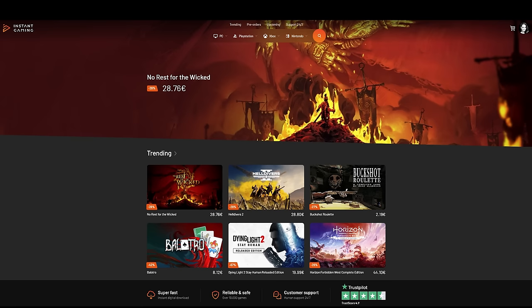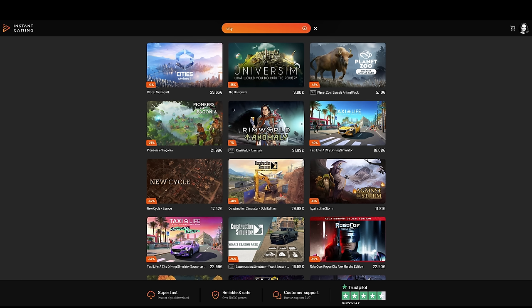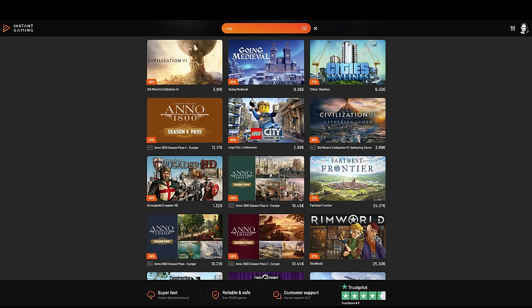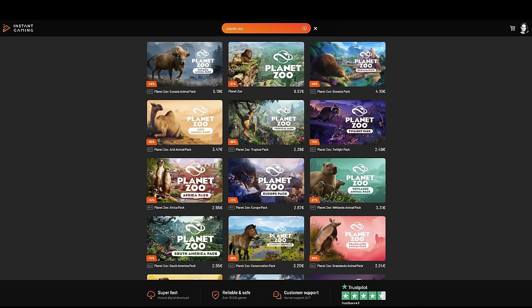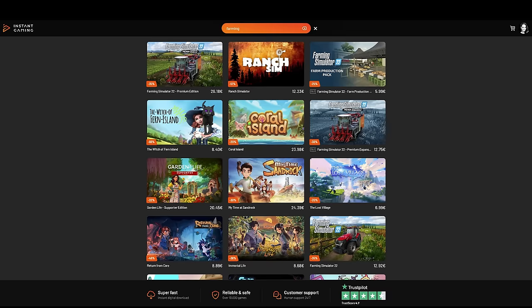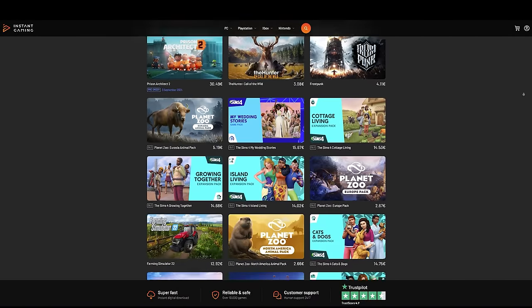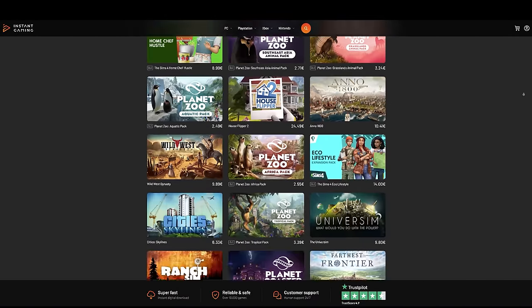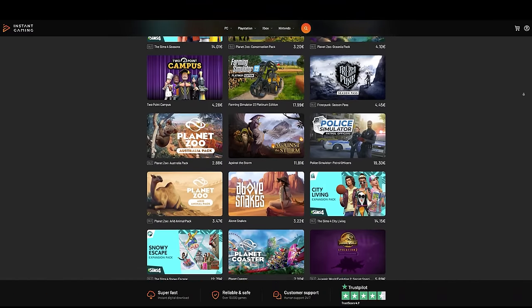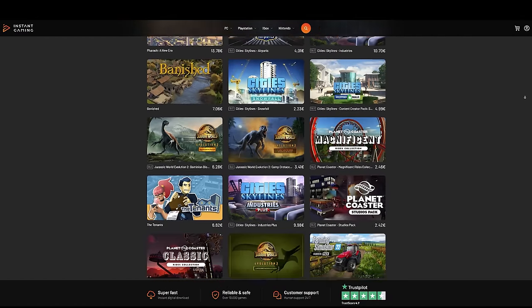Very quickly before we continue, if you are interested in getting Manor Lords with a great discount at launch, definitely check out the sponsor of our channel: Instant Gaming. Via their website you can get many games with a fantastic discount — think City Skylines, The Sims, Farming Simulator, Timberborn, Farthest Frontier, Planet Zoo, Jurassic World Evolution, Anno and many others. By buying via their website you support the channel, and you can find my Instant Gaming Wishlist in the description and pinned comment.